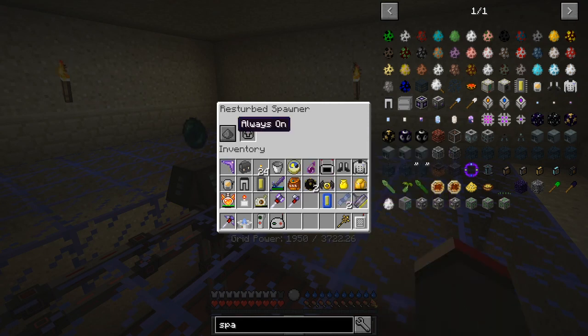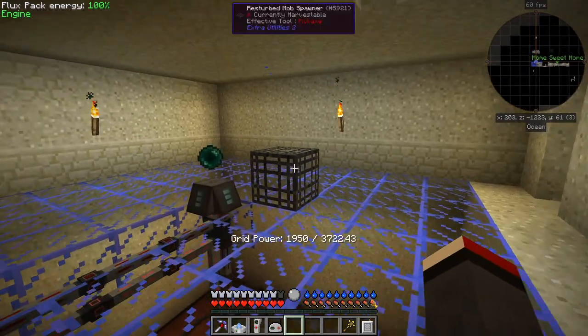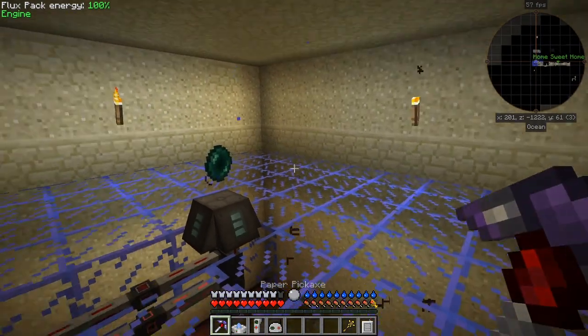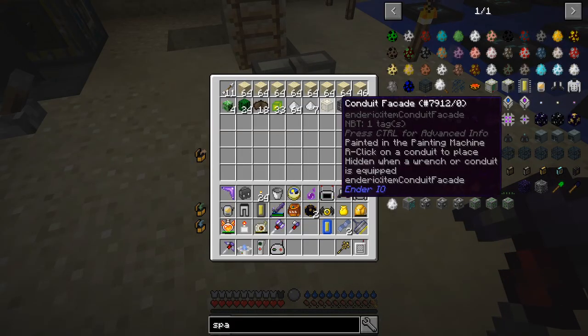I right-click it and nothing's happening. It's always on and it should sort of do things, shouldn't it. Let me pick it up - it's disappeared over into the item collector. Let's just take it out of that.